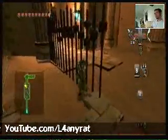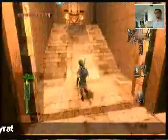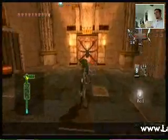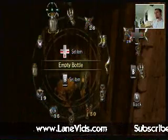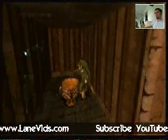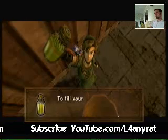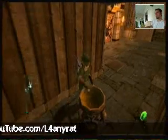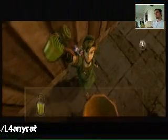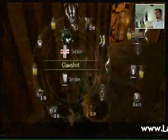Alright, let's let go and kind of roll on out there and head on up. A couple of pots and stuff — you can scoop. This is some free lantern oil for you. Sign that you'll probably need it later on in the temple. So let's go ahead and fill up everything we got, including the lantern.